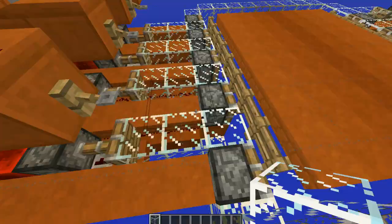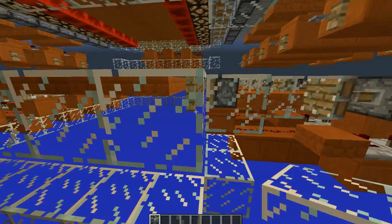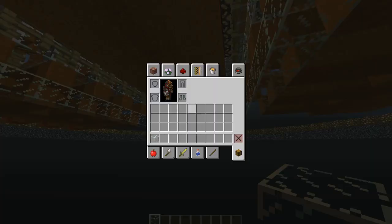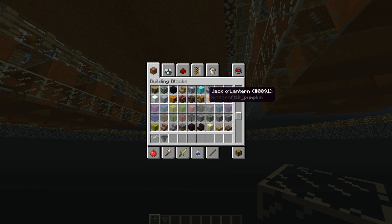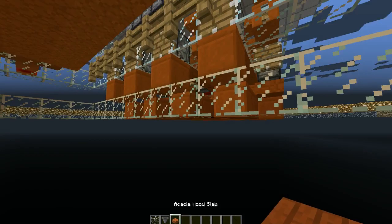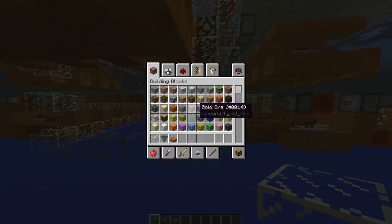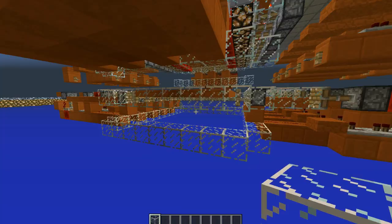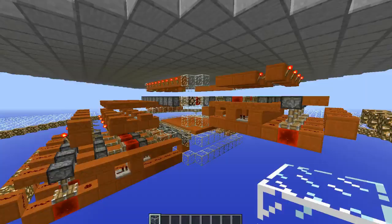I'm going to leave the item collection system up to you — I'll probably post a tutorial on one of those a little bit later. You can either do a simple, rather iron-intensive one where you just place a hopper with half slabs so the witches fall on the half slabs and die, and then there's a hopper chain that leads into your item sorter. Or you could do something with solid blocks and hopper mine carts. Just remember that it's not going to produce too many items for a single hopper to handle, so you're good right there.